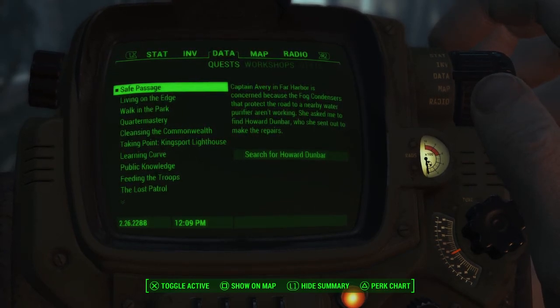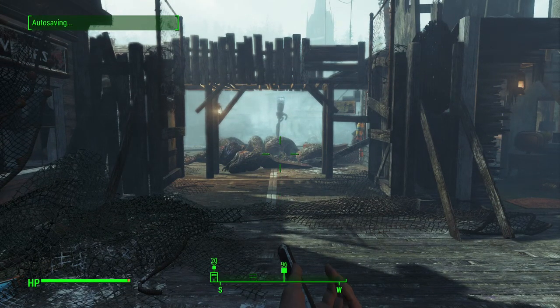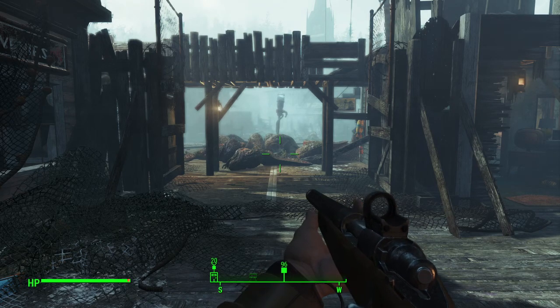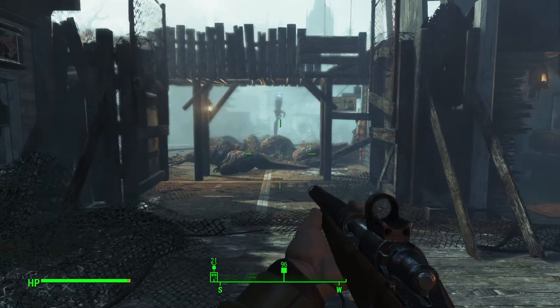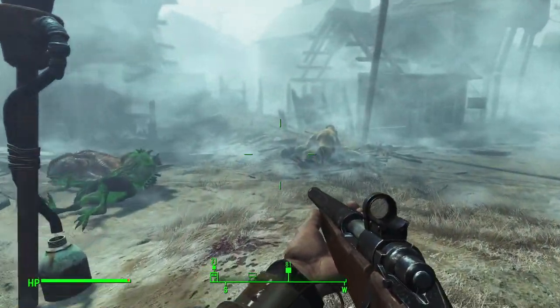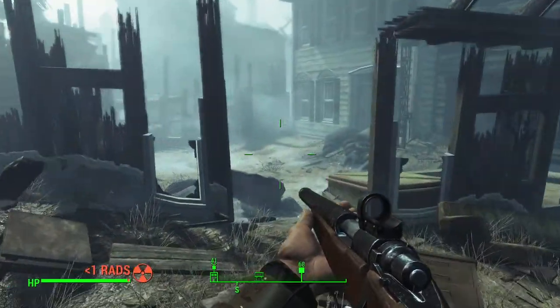So what we're going to do — Captain Avery is concerned about the water purifier that's a little bit away from the center of town. She sent somebody on a mission to fix the fog condensers, and the fog condensers are what's keeping the fog away. The fog is also what's causing the radiation of Albany Island. So we're going to head down there and check on Howard Dunbar and see what's going on and if it's safe for anybody to even travel that distance.